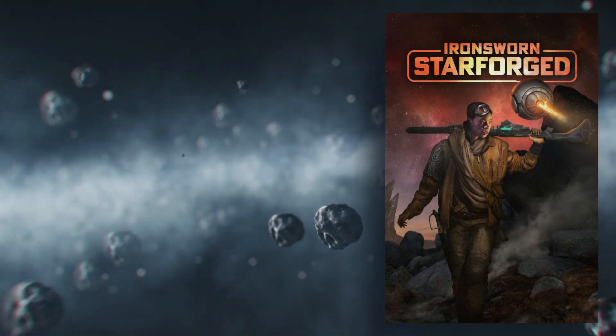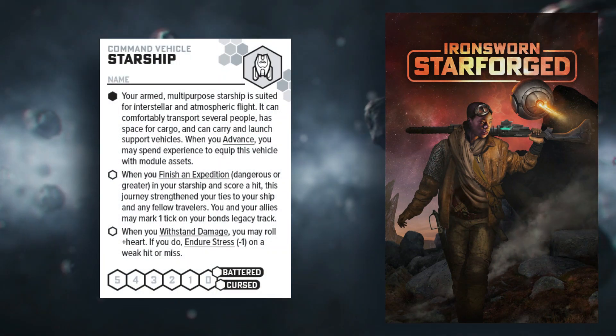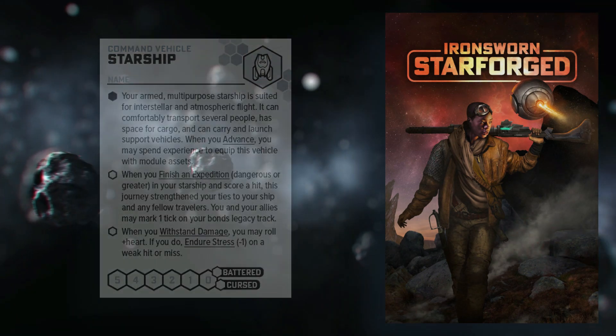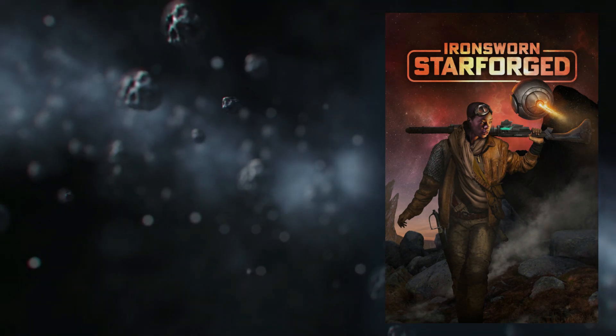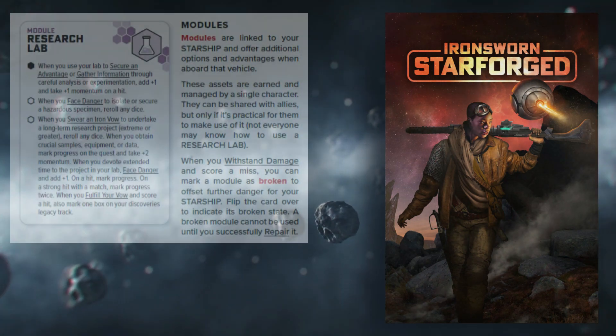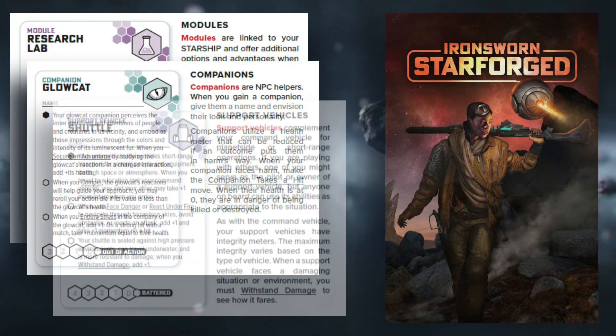After we have chosen our paths, we will move on to receiving our starship. This is simple, as all starship assets are the same at least at the beginning. Once we have collected our starship, we will move on to choosing our last and final asset. This final asset can be a starship module, which is an enhancement to our ship, a companion, support vehicle, or path.